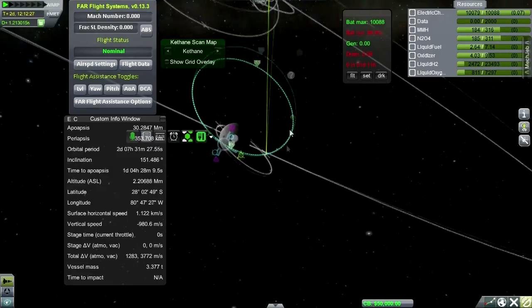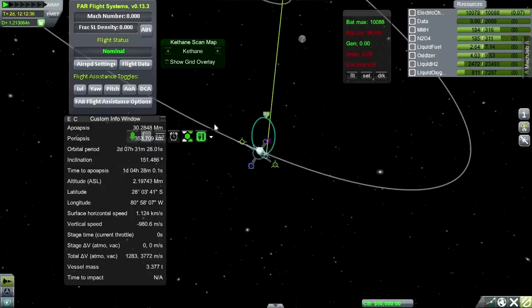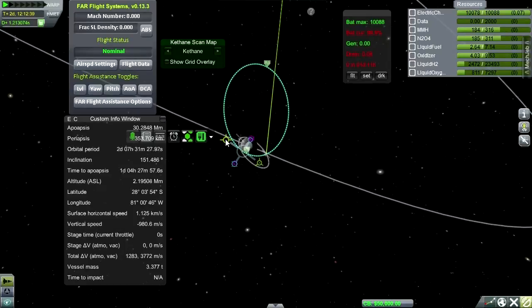First of all, we need to drop this orbit. The orbit with a 30,000 kilometer apoapsis is too high — there's no way the little antennae with their range of 10,000 are going to be able to communicate. If you imagine a circular orbit like this, there's no way they'll be able to communicate. Even if we kept it like this and just boosted the periapsis up a little bit, there's no way they'll communicate. We absolutely need to lower it.